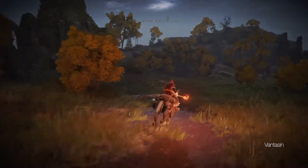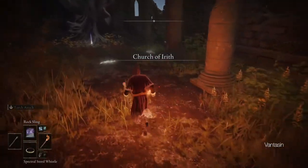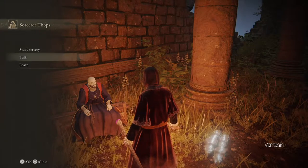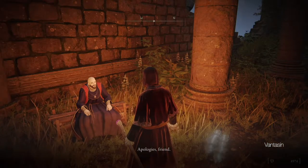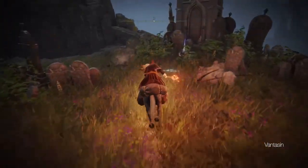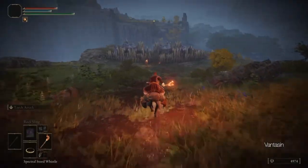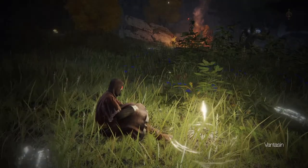Continuing on, we should see a nearby church and inside that church we should speak to a sorcerer named Thops to begin his quest. Don't forget to exhaust all NPC dialogues. After the church we can head towards the graveyard to get the academy scroll, then head down the hill until we reach the Liurnia Lakeshore Site of Grace.